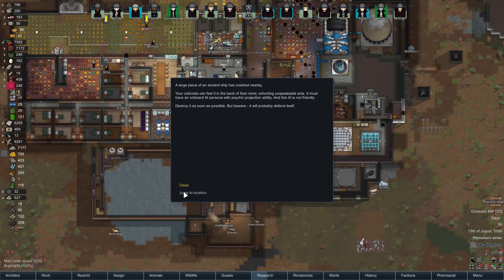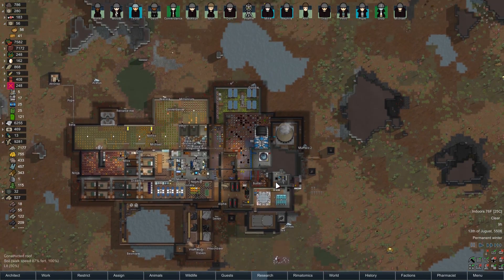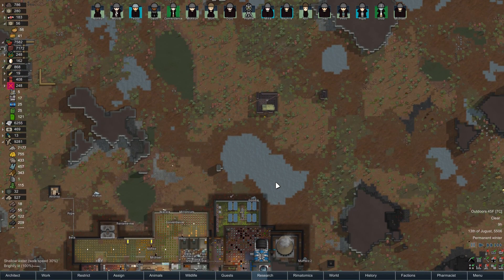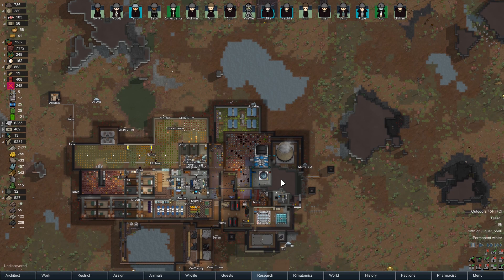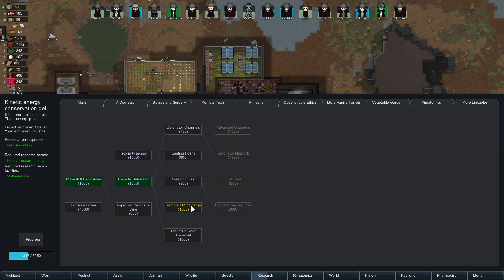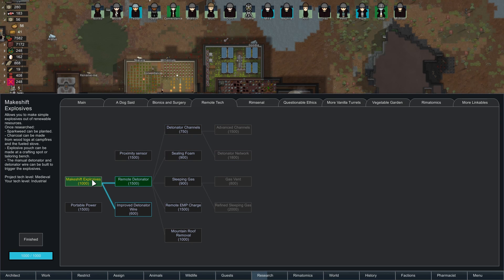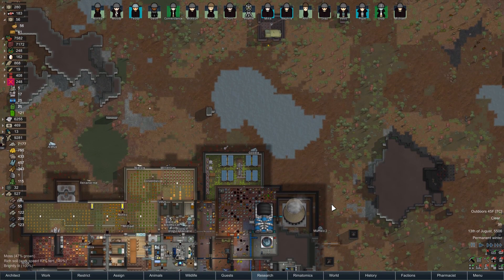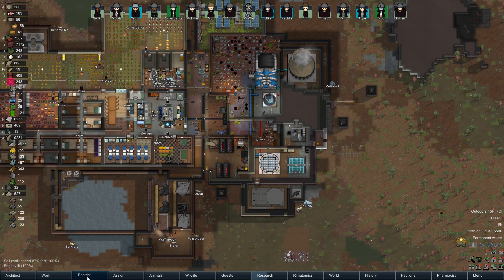A psychic ship — finally, some excitement. It's in a weird place. How do we want to deal with the psychic ship? I'm trying to think if there's anything more exciting I can do other than stuff I've already done. Usually I just pull it around the corner and blow it up and whatever. The stuff that would be fun would be like remote explosives, and I have not been researching those, unfortunately. I'm not sure what I'd have to research to get better explosions — so I guess we'll just do the same thing as always.